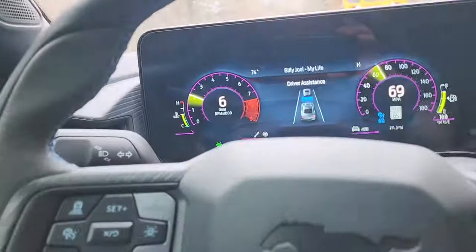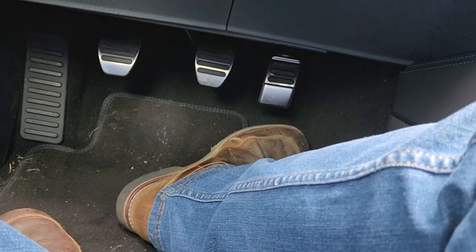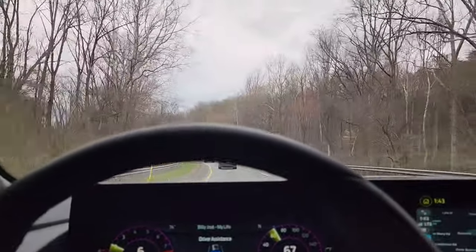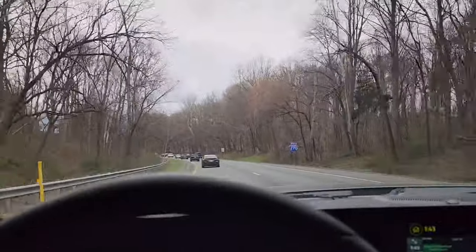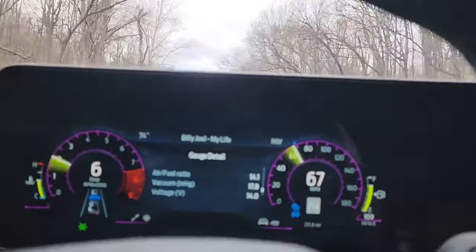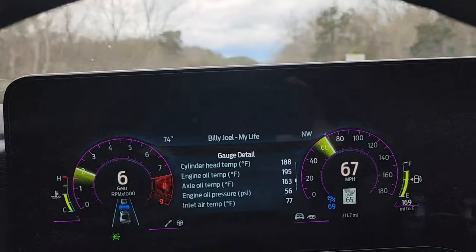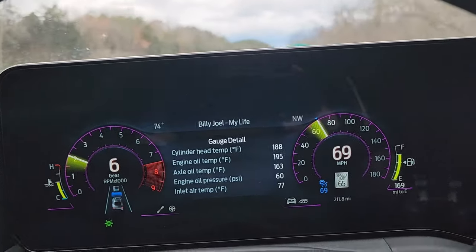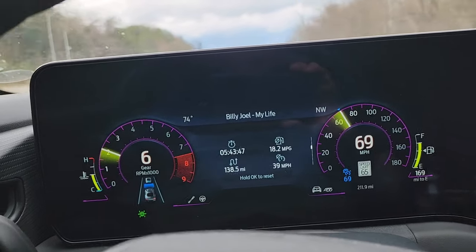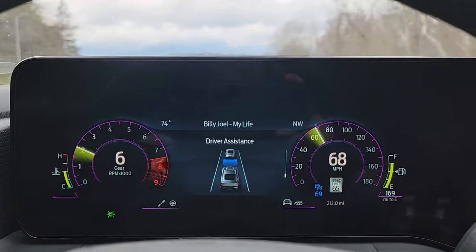I already forgot about the adaptive cruise control, which I have on right now. It's so cool because the car will automatically brake and speed up depending on the speed of the car ahead of me. Going through the menu here, I remembered it. Look at that — it shows your air-fuel ratio, vacuum, your temperature on your cylinder head. Is that just so cool? Tire pressures, average fuel economy, and there's driver assistance.